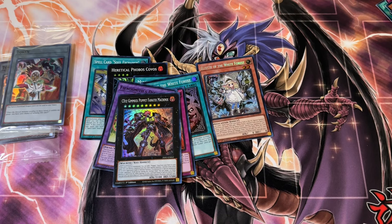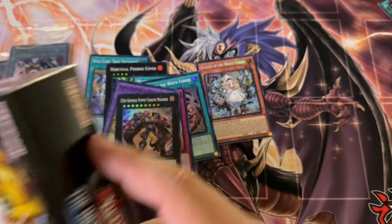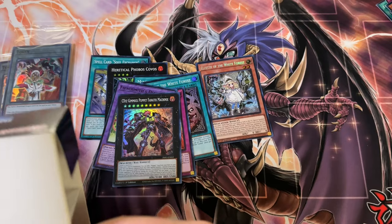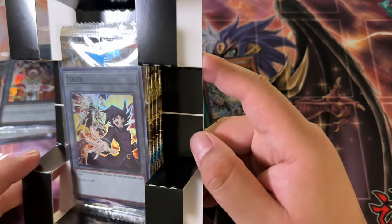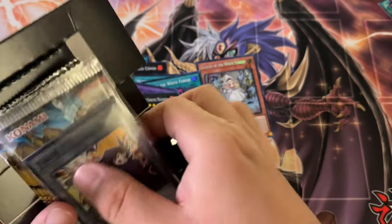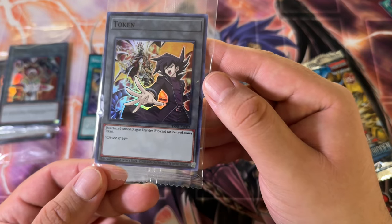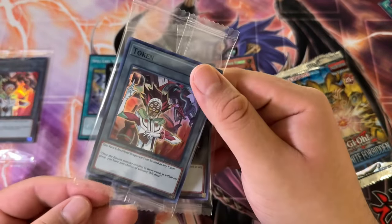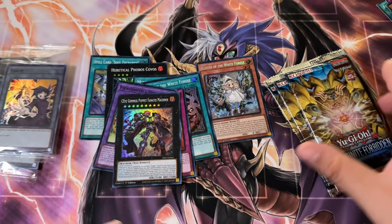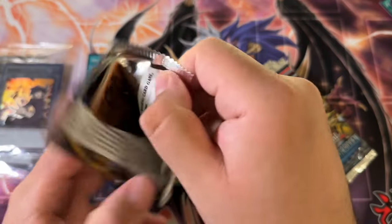It kind of sucks that we got the same token again — I feel like I'm more disappointed about that than pulling crap cards. Third box here — the token is... Chazz it up! That is awesome. It actually says 'Chazz it up' on the token too. Does the other one have a quote as well? Yeah, that's cool. Let's see what we can do in these four packs.